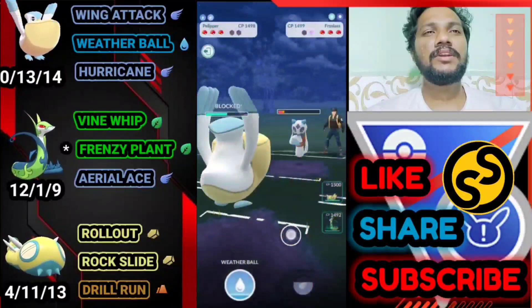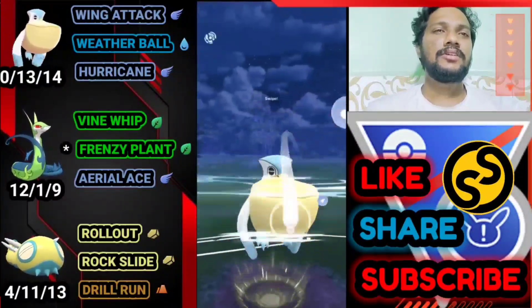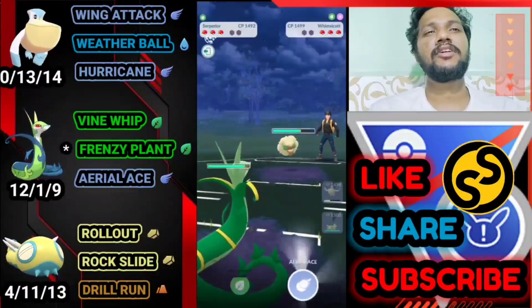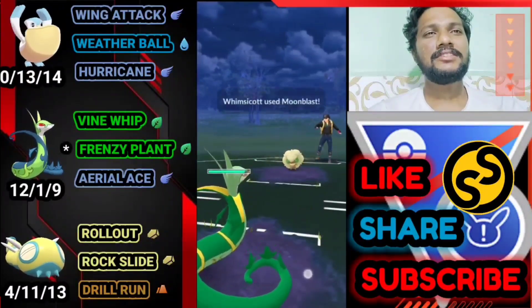I thought he was going to switch — my game just got lagged. Let's use the shield and farm it down. He's held with Wing Attack, maintaining the advantage. He brings out his next Pokémon — let's go directly for Hurricane, then bring out Superior. Names go to use the shield but still we got A-DLS.